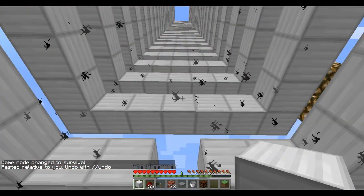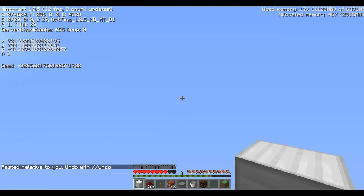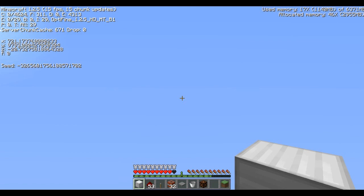Oh gosh, how many entities do we have? Level 23. Over 9,000, over 10,000, over 11,000, over 11,500 — 700 blocks in the air.